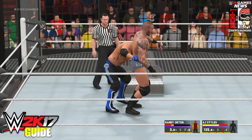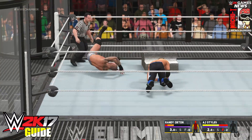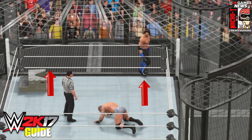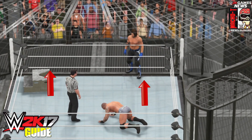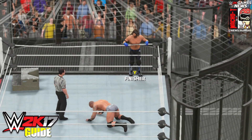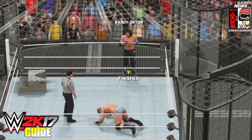Once you have your finisher stored, beat up your opponent and leave him laying down inside the ring. Start walking towards the outside of the ring. Before you hit your finisher, your placement is very important — you need to be a little bit towards the left or a little bit towards the right depending on which steel steps you want to get. You can get both of them, but not at the same time. Once your placement is correct, hit your finisher by pressing Y on Xbox One or Triangle on PlayStation 4.